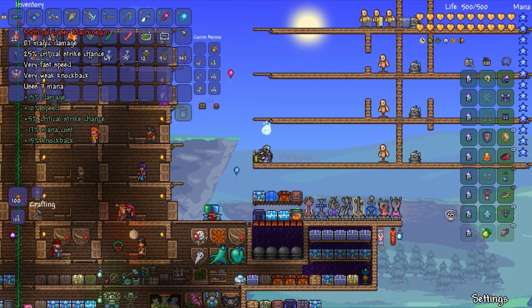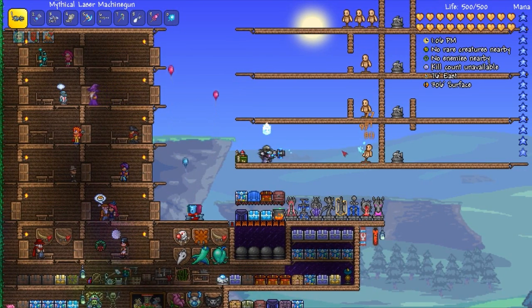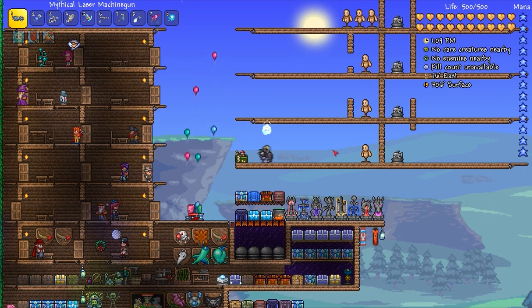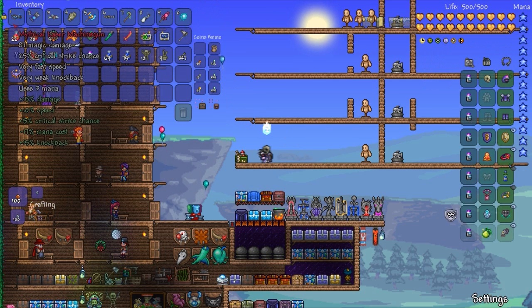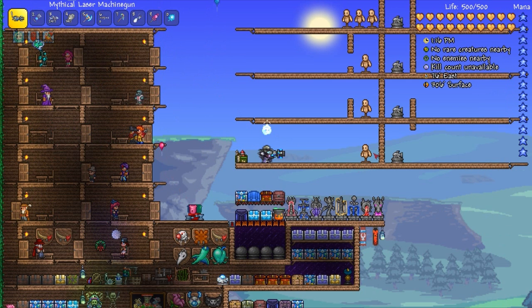We got the Mythical laser machine gun. It does a base damage of 87 damage, which for endgame looks pretty low. It has a spin-up mechanic, so it will get faster and faster as you continue to fire it. With the Mythical prefix it costs three mana, and for three mana it fires two shots.